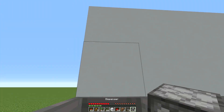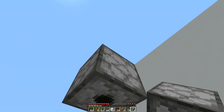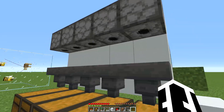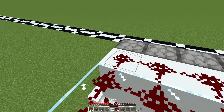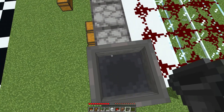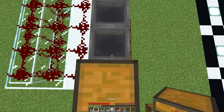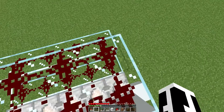Make sure your dispensers are facing down. We are practically almost done. Now I'm going to put hoppers into the dispensers, and then place chests on top of the hoppers, just like that.